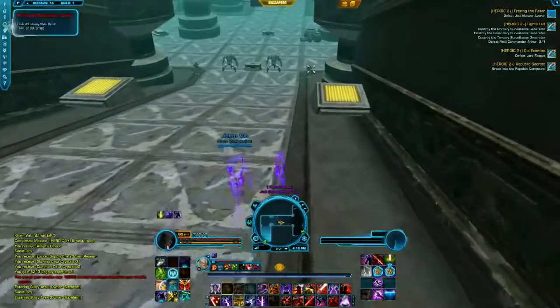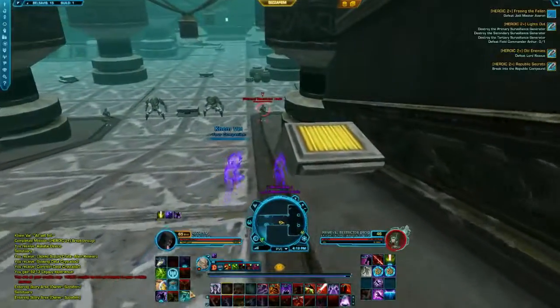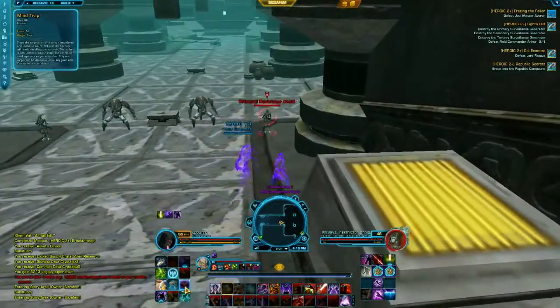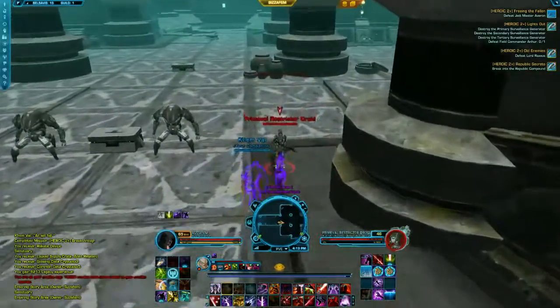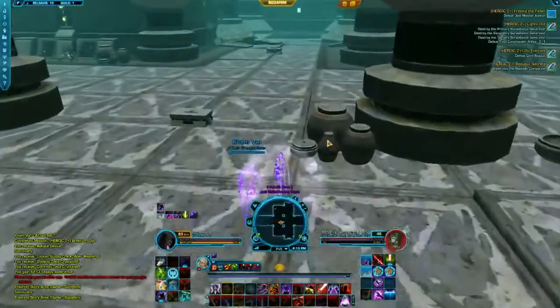We walk down the corridor of stealth and swing around the pillars to avoid detection. You can use Mind Trap to get on the pillar and jump over to the right. However, it's much easier just to use Blackout.